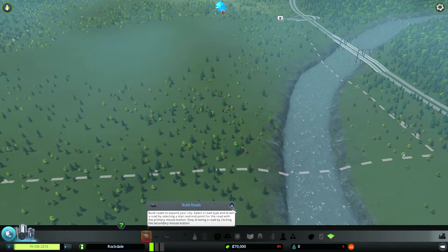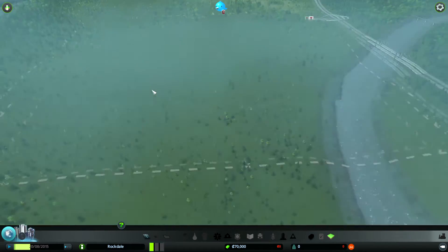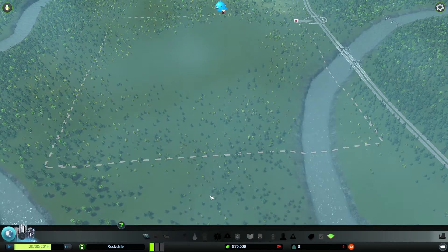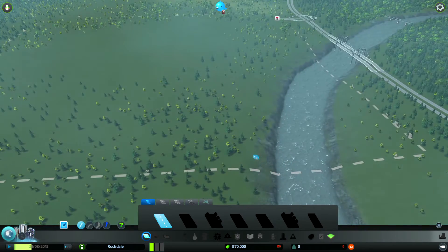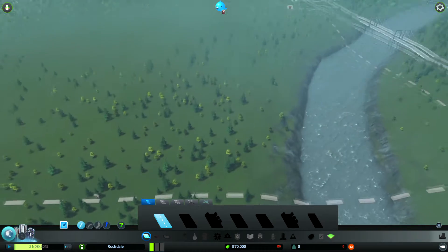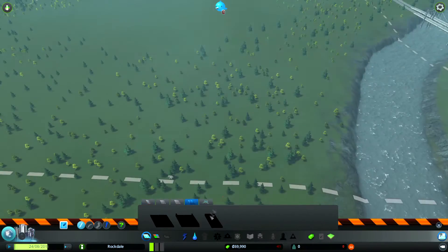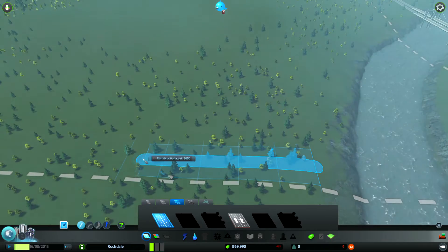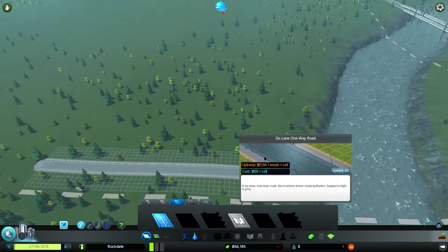We're going to focus on the things that went wrong and do a better job of protecting ourselves against them. I wanted to get everything up to speed as quickly as possible, so we're doing a kind of ghetto time-lapse — a speedy look at the very beginnings of the city. We're not using any crazy strategies, no mods, nothing really except roads, zones, and service buildings.